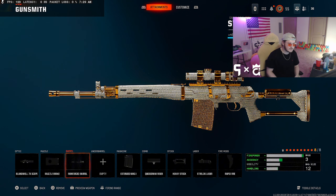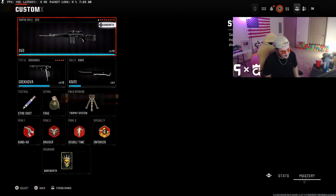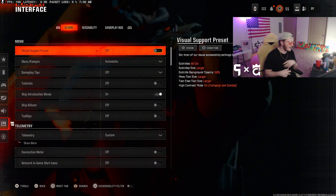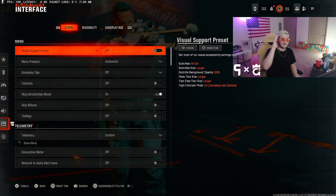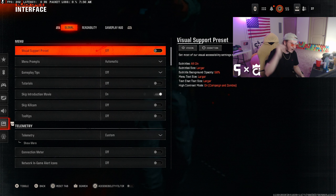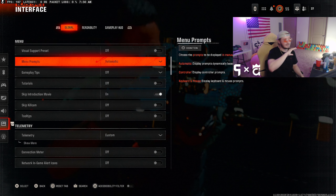The last sniper we're going over is the SVD — probably my least favorite of the three, but it's a very different class from the others. I run Bland Whale 7x scope — a very different scope, put it on, you might mess with it. Muzzle Break is super important for this gun. Put Gunfighter on this class — you're better off with eight attachments on the SVD. It's kind of a weak gun and one where you actually have to aim all the way in. Reinforced Barrel, Extended Mag, Quick Draw, Heavy Stock, Shot Laser, and Rapid Fire. These back five attachments are the most important attachments for snipers in this game.